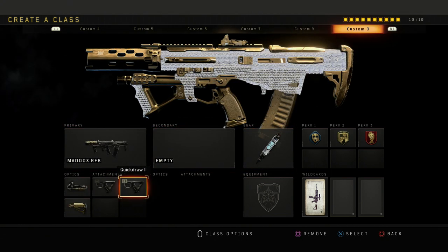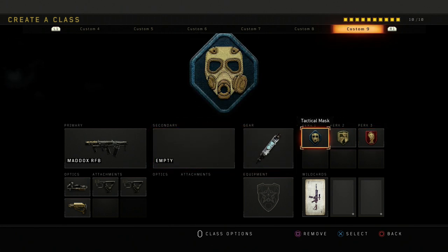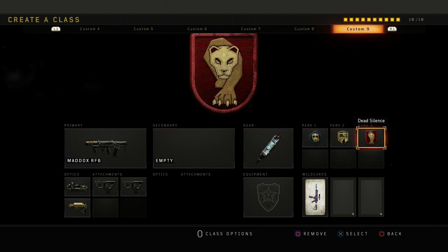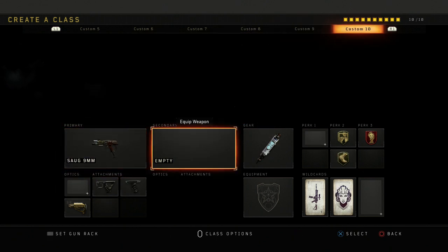I got this Maddox class for SND as well — dead silence on. Usually I'd run a Mazu, but since equipment is allowed I use tac mask, which is the main reason I'm not using a Mazu here. On CMG rules I use a Mazu, and it's really good.